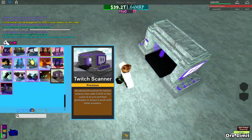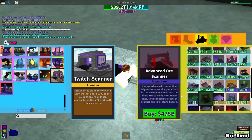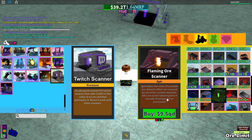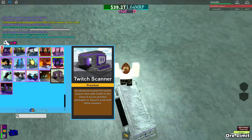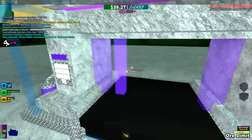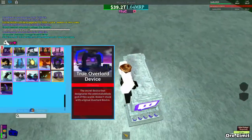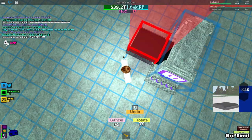It doesn't work with other scanners, but still it's a great scanner. The flame scanner can only multiply by 4 and the advanced scanner by 3. Another problem with the flame scanner is it sets ores on fire, and ores will be gone in 4 seconds if the fire is still there. This one doesn't set ores on fire and multiplies by 5, so I think that's great.